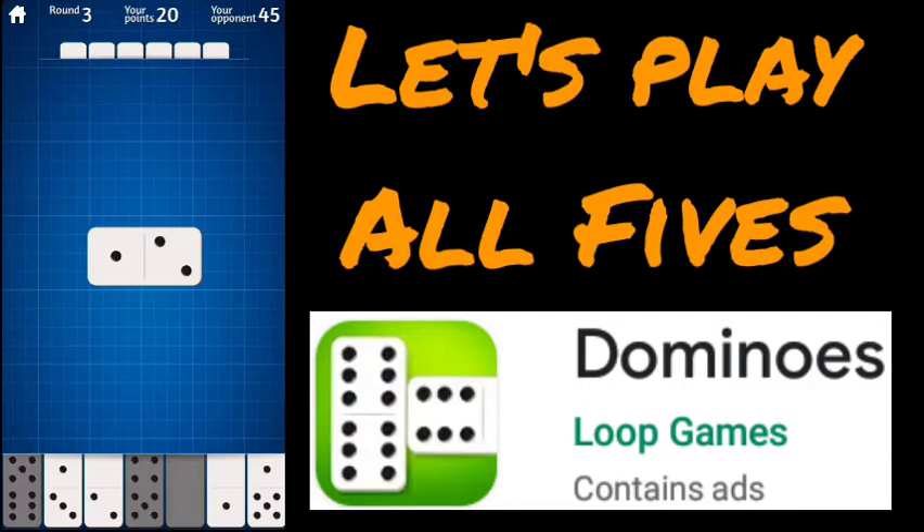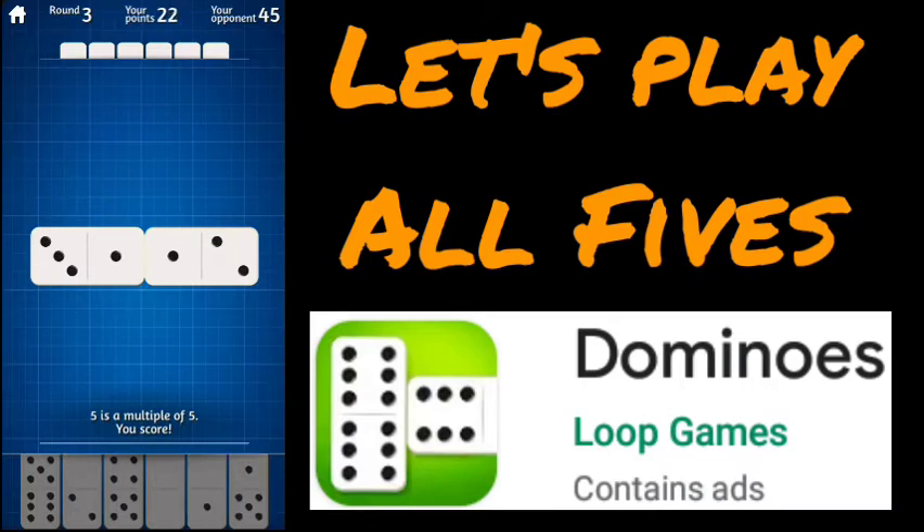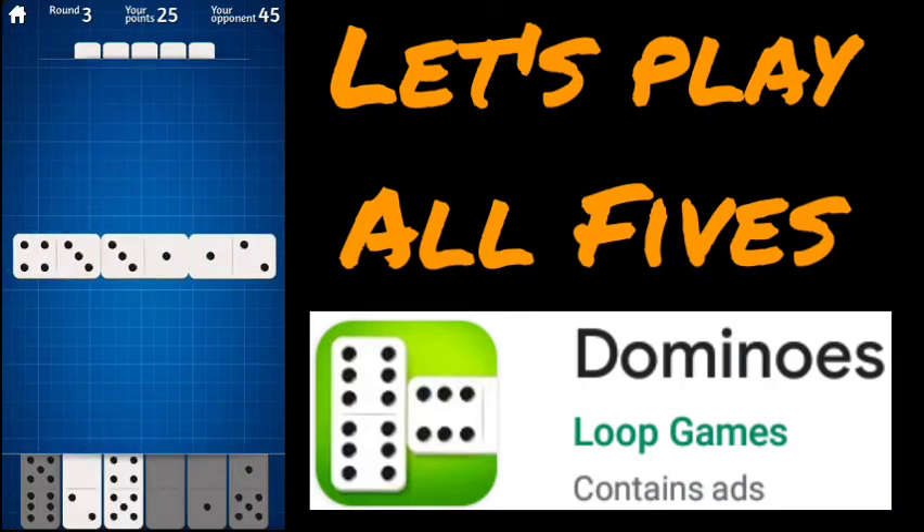Here we are in round three. We have a play that would be five points, I believe. This one doesn't display accurately at first for some reason, so let me look at the other combinations. That's a seven. The one-zero is going to be a two. We're going to play the one-three to the left — that would give us five points. The other ones it reads correctly — that's seven points there, don't want to play that.